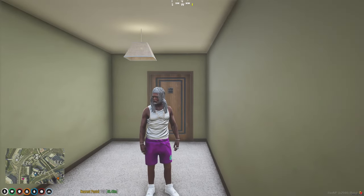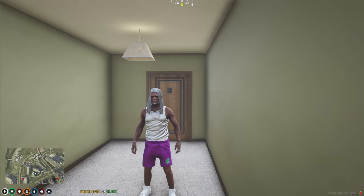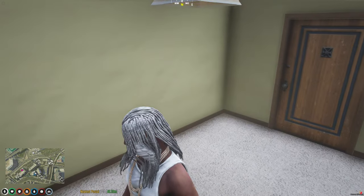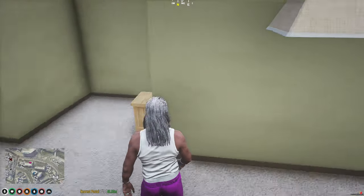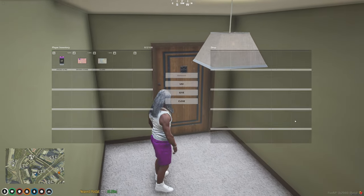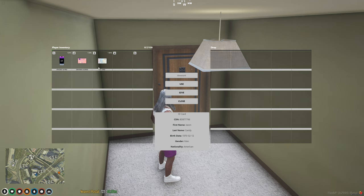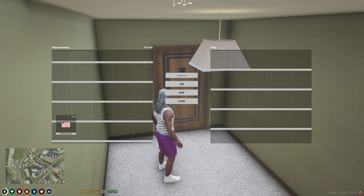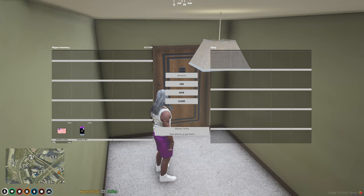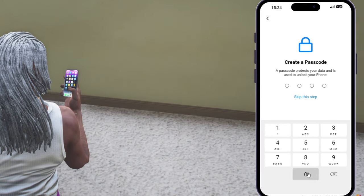We're done with my character Jason Cassidy. He's new to the city, so you gotta go ahead and see what you can do. Off the jump, you get a phone, a driver's license, and an ID card. I recommend making sure you keep your ID card somewhere safe and keep your head on a swivel.